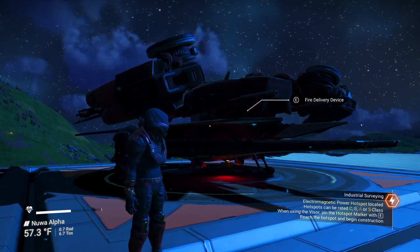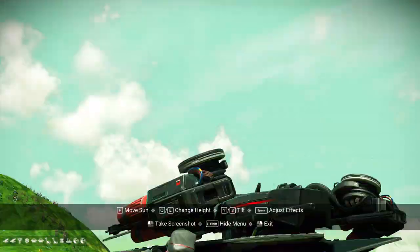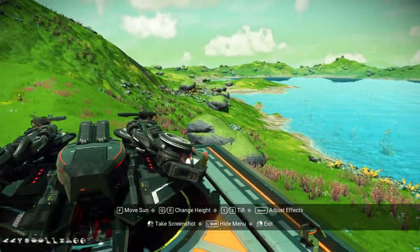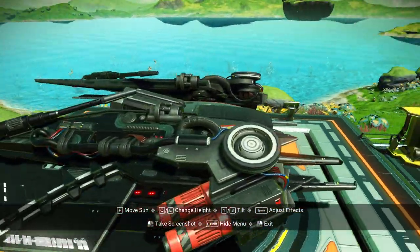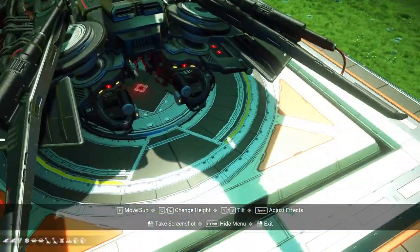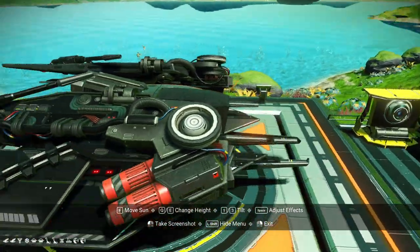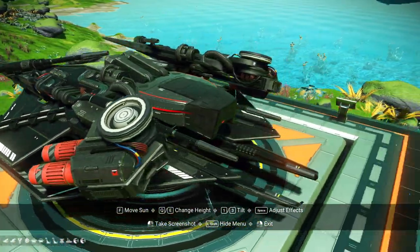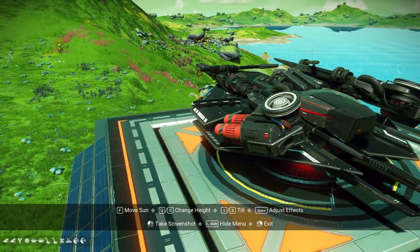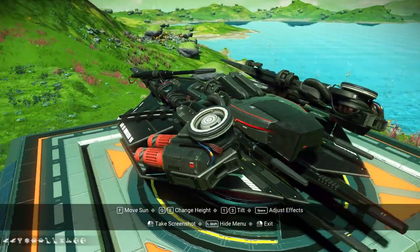As you can see, we've got a fancier look — going with a red and black theme on the character to match our new ship. I called it the 'Fire Delivery Device,' which I thought was funny. It's our new sweep-wing ship from our previous episodes. Really love the look of it — mostly black with a little white trimming and red trimming on certain parts.